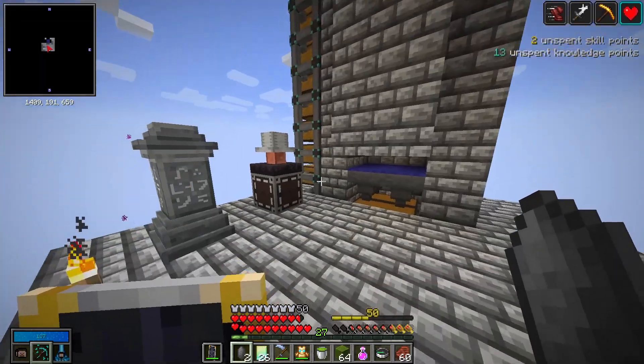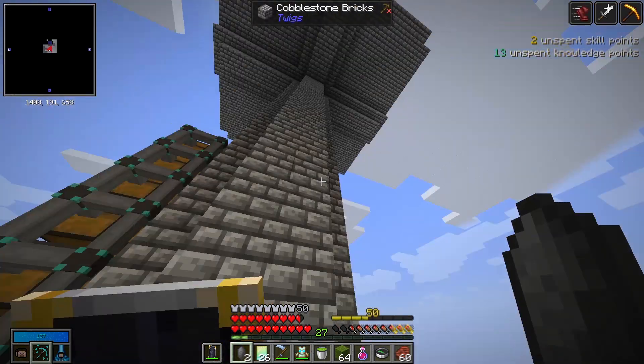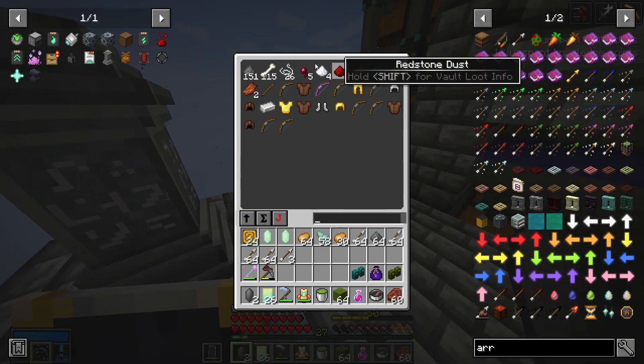I had to build this mob farm because I'm needing some arrows or mob drops — for example rotten flesh. I just built a vanilla mob grinder for the time being, because I am collecting my knowledge stars for Cageyrium, with which I will be able to automate the mob drops with the spawn eggs. That's where I'm getting the mob drop stuff.